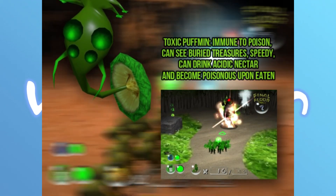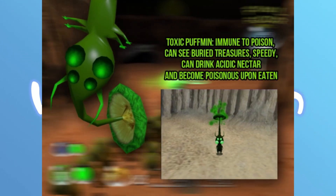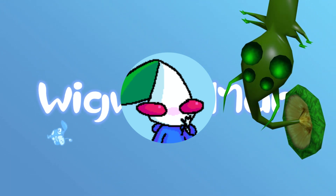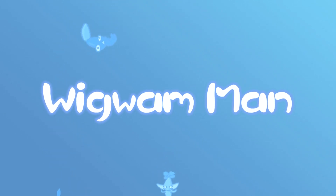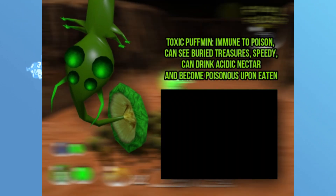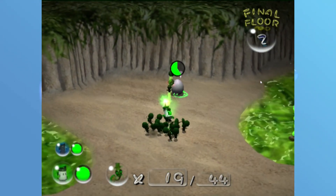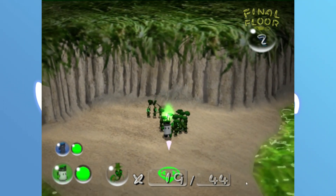Puffman Quest also adds a new type of Puffman — the Toxic Puffman, which is the equivalent to a white Pikmin. These little green goobers have a great design; they look almost like a spider with multiple eyes and multiple limbs, possibly based on something like the Black Widow, which is highly venomous. It also keeps all the traits of the white Pikmin, except it only has the poisonous-when-eaten trait when buffed. And because of their venomous attributes, it allows them to drink Acidic Nectar, which is a new kind of hazard added to Puffman Quest.